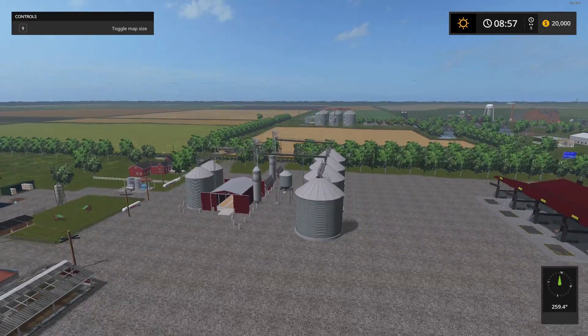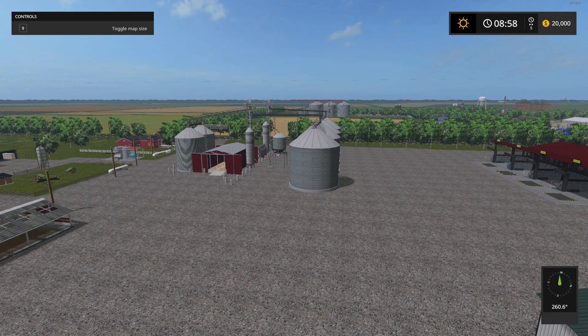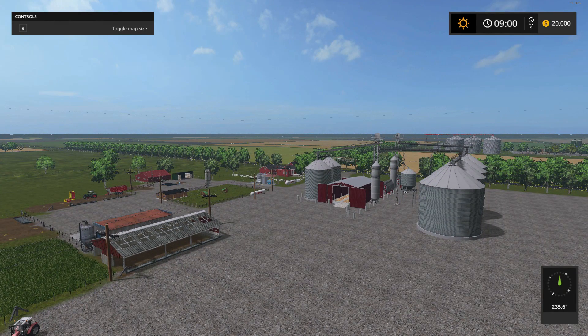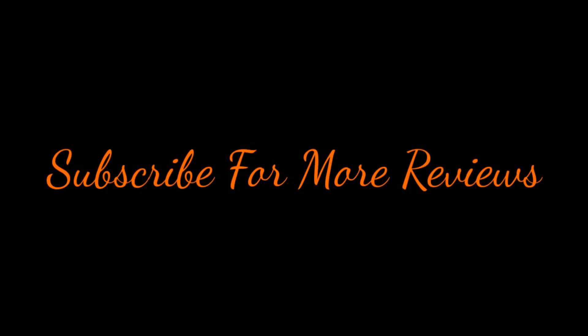So there you have it guys — that was the Missouri USA 4x map. The file size is 929.23 megabytes and there are 65 fields on this monster. Additional information and links can be found down below. I really hope you enjoyed today's review. If you did, maybe you could leave a like on your way out. If you're new to the channel, click subscribe and I'll bring you new mod reviews every second day and let's plays every other day. My Patreon link is just below if you'd like to check that out and donate to a smaller channel. Until next time, take care and we'll see you all in the next one.